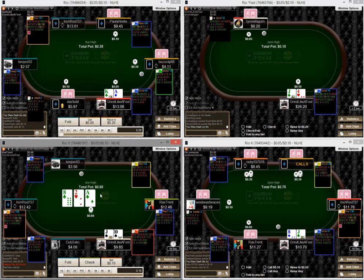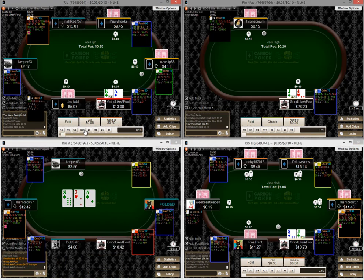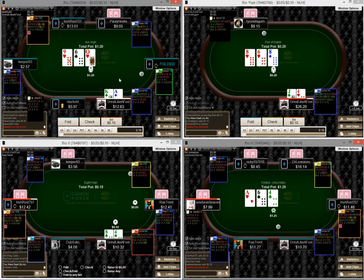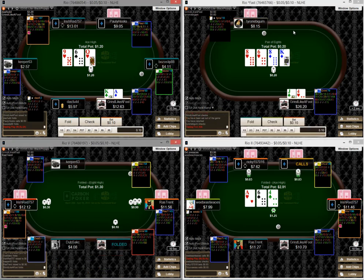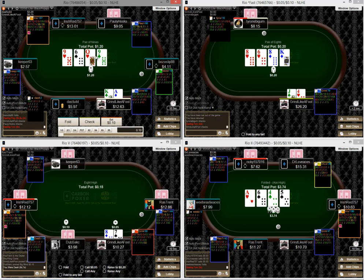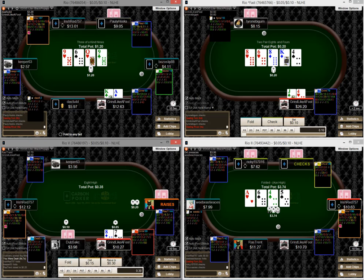So what happened here — we opened. I'm going to go ahead and fire into the ace and raise this up. On table one with our ace-king we totally miss. This guy flats — he definitely has a pretty capped range when he flats like that. The fast table being the one that's heads-up sucks. I'm just going to check — I think this actually hit some pretty good hands, and now with ace-king against his check-back range we have some pretty good equity.